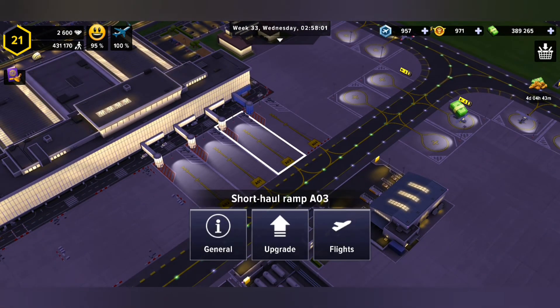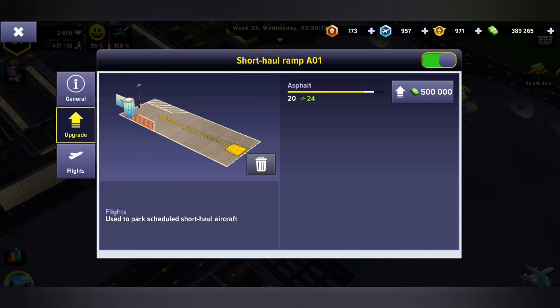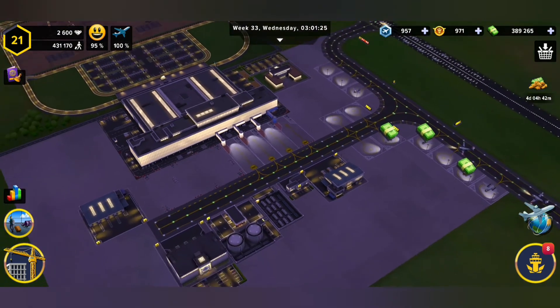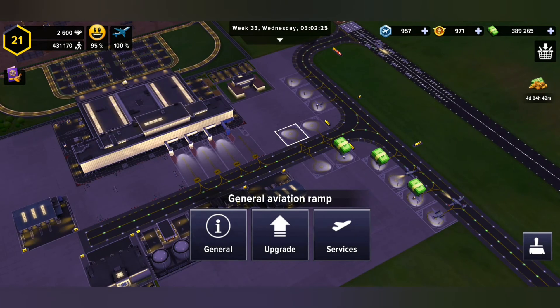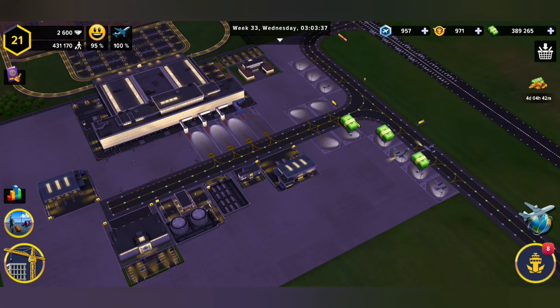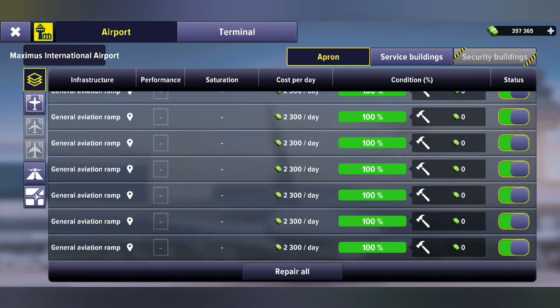This short haul ramp is my newest one. If we take a look at my first one, I've already upgraded it quite a bit. By upgrading the asphalt on all of these items — whether it be your runway, your taxiway, your general aviation ramps, or your commercial ramps — you can increase the asphalt. And if the asphalt is at maximum, it's going to take you longer before you have to come back and repair all of these items.